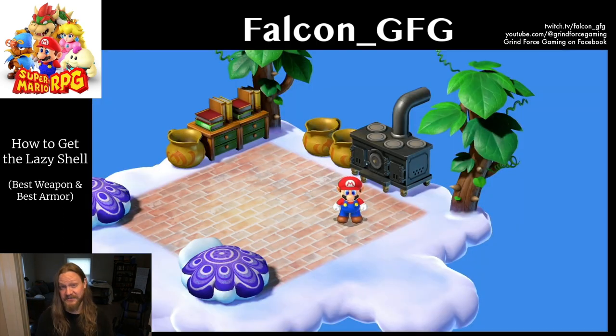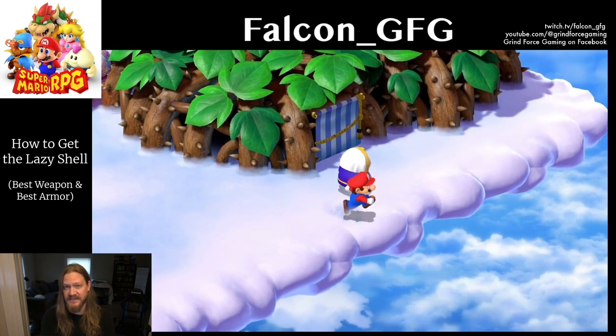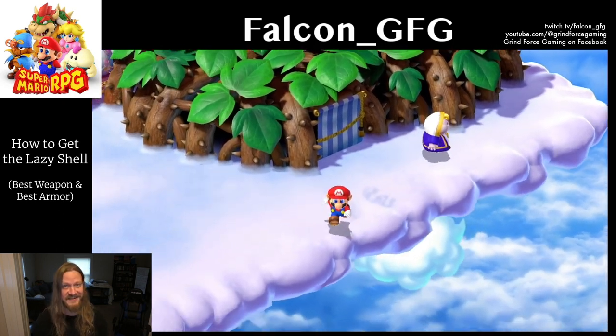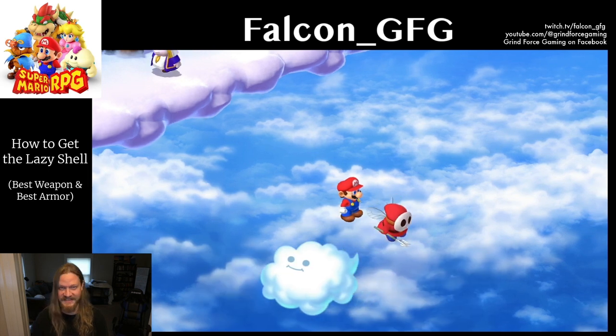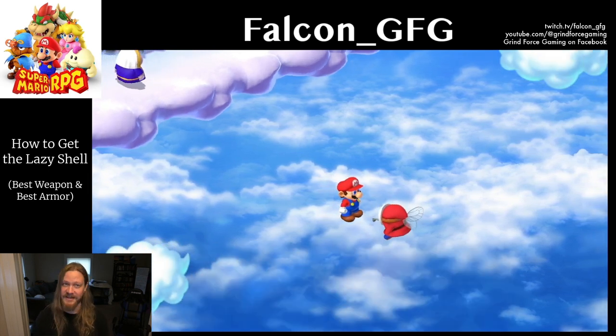After leaving the house that Krakow was in, walk forward against the edge of the cloud outside until you find a hidden walkway in the sky. Go to the end of that hidden walkway and you'll find Beezo, the shy guy who works for Queen Valentina. In return for letting him go, he'll give Mario the fertilizer.